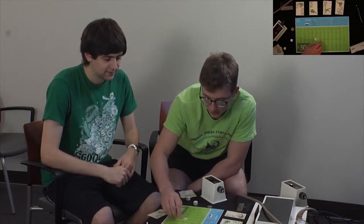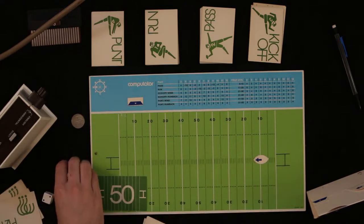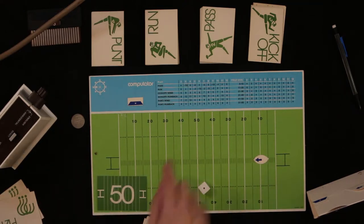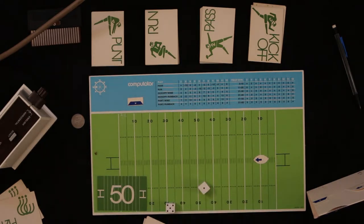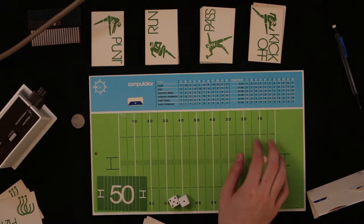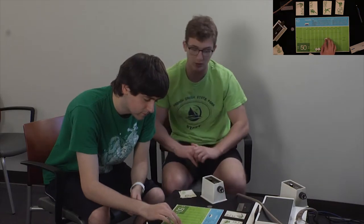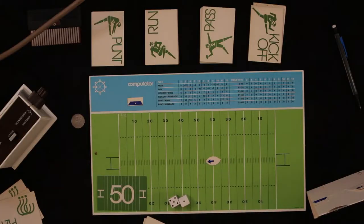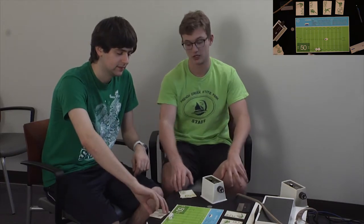It's a 45 yard kick, so John is gonna start at the 15 for the run back. Roll and see — six, three, four — that's a breakaway! Six times five is 30 yards. The way breakaways work: there are X's on the board, and if you land on an X you multiply the dice roll by five to get a farther run. So John is actually gonna start at the 45.